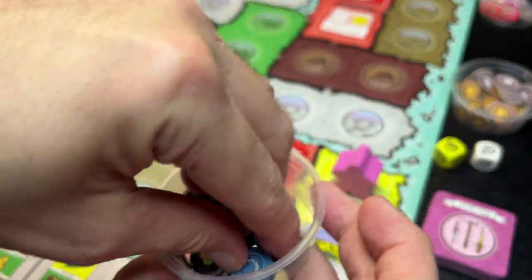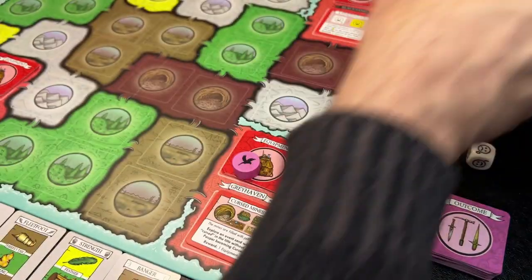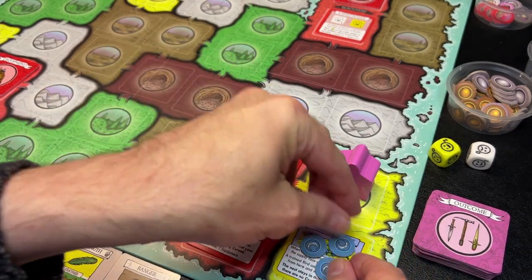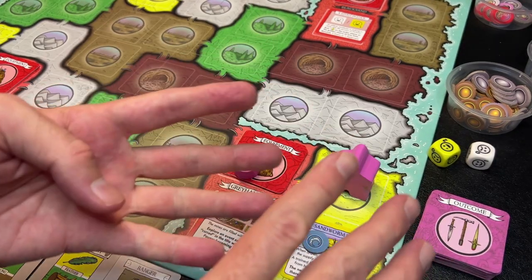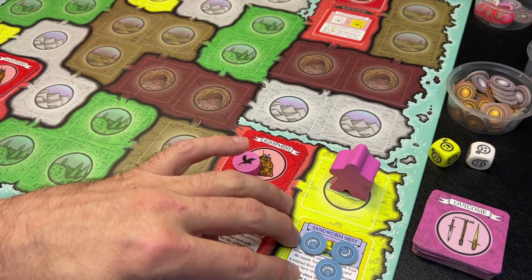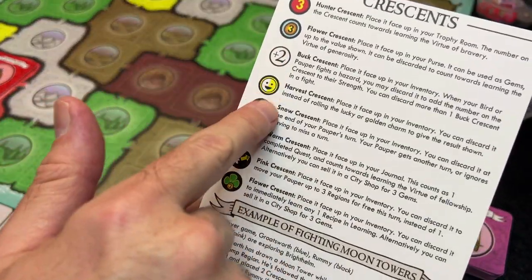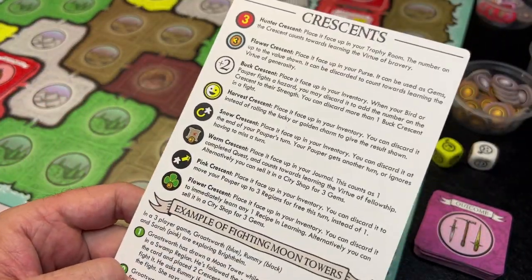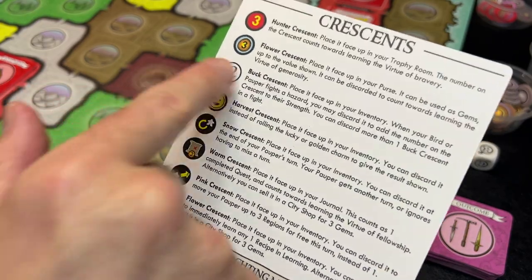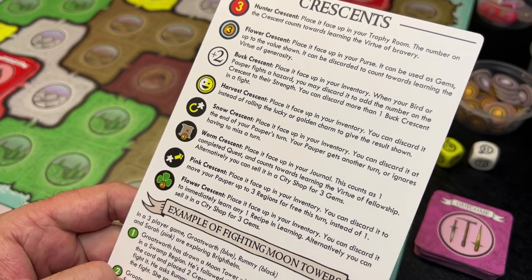So the sandworm nest has three magical items our trained bird can retrieve. I'll draw three crescents without looking and place them face down on the tile. Once I train my bird — once I pay four gems — I can send my bird here to grab one of these crescents. These crescents are really cool items I can use to add to my trophy collection, for money, power, or various things during the game.